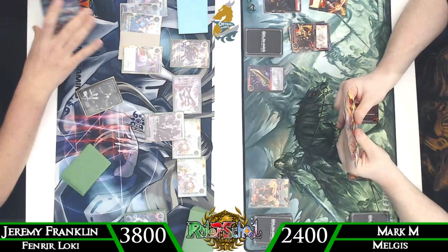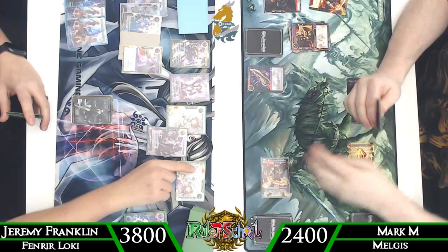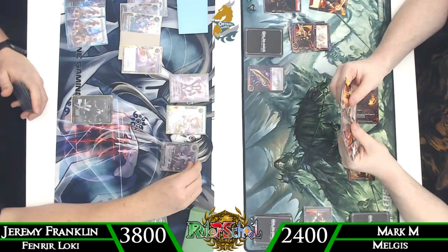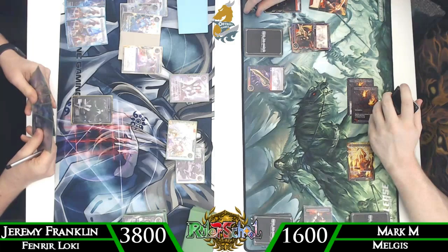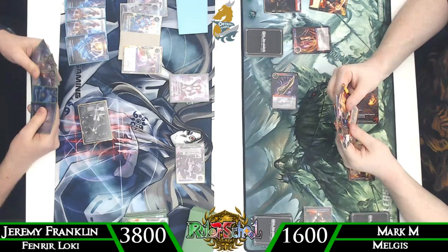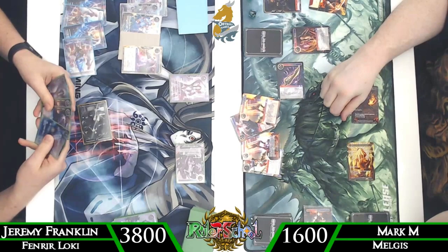Drawing for turn, moving to recover, going straight into combat. We have double Fenrir in hand. Mark decides to block with Melgus, so Athenia dies — that's okay, she's done her job. We throw Alice under the bus there. Swinging in with Perfect Loki — Mark decides to take that, goes down to 16. We attempt to swing in with Athenia; Mark uses Bloody Break to remove it. We don't really care — Athenia has done her job establishing that first pressure and value.